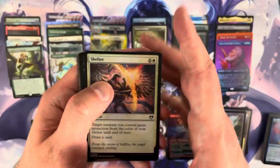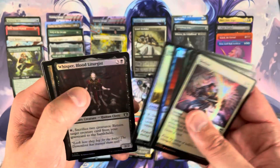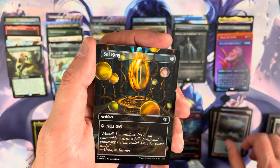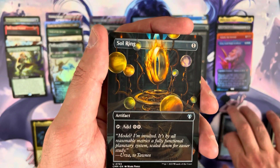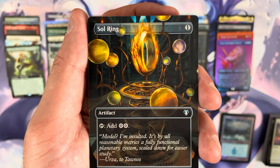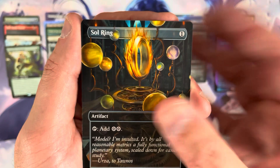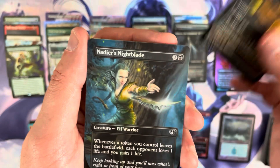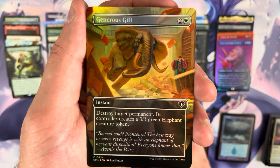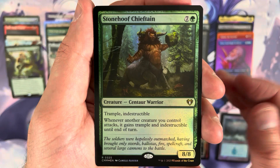Pack three of box two needs some help. Oh — I think I just spotted something kind of cool: a borderless Soul Ring. That's actually the first one of those I've pulled, and it is pretty sweet. The borderless Soul Ring looks really good. The foil version must look amazing. Nadir's Nightblade after that, then Generous Gift.